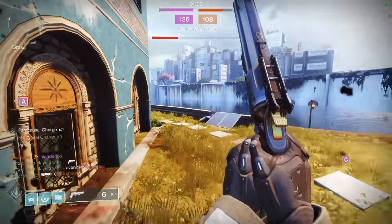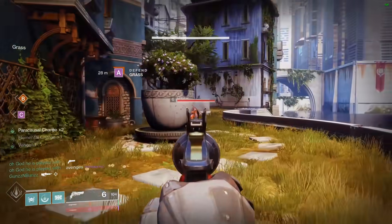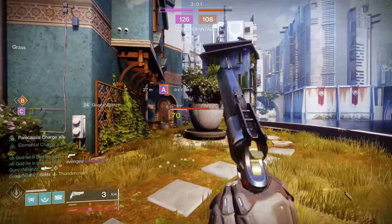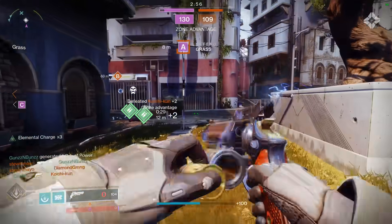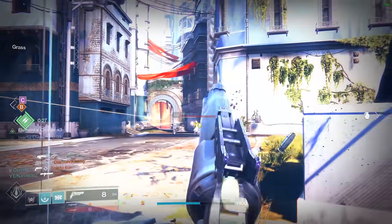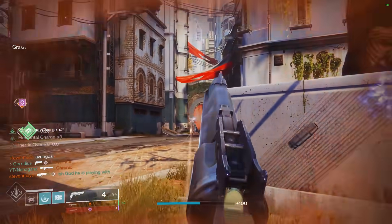Hawkmoon needs 10 bullets because there's nothing worse than wasting one bullet that does 426 damage on somebody who was already 5 health. If you 3-tap your first Guardian perfectly, you have 6 bullets left. If you 3-tap your second Guardian perfectly, you have 3 bullets left.